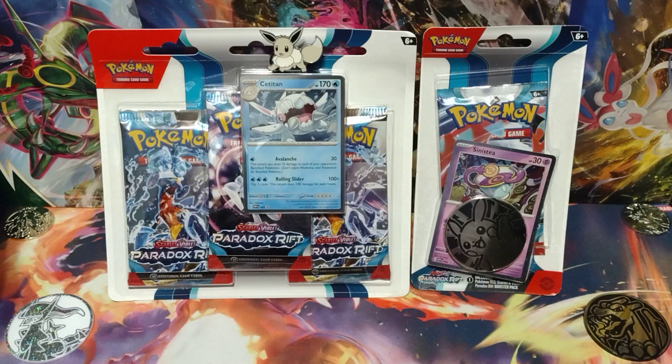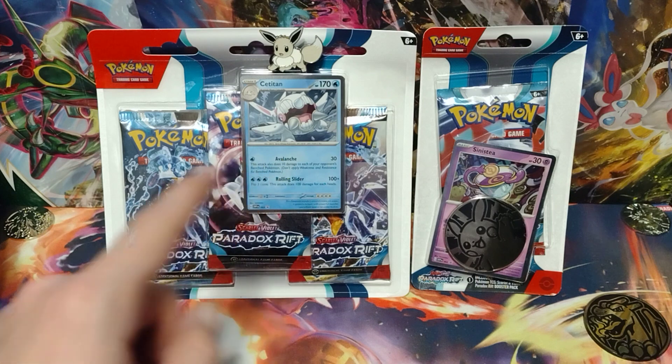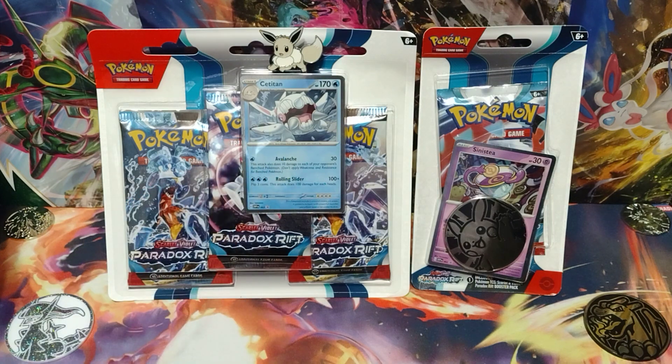Hi everybody, it's the Pokestranger, and today we're opening up the Titan Triple Pack Blister from Paradox Rift and the Sinistee Checklane Blister from Paradox Rift as well. As always, I'm going to pause the video and take out all the promo cards and packs inside, so I'll be right back everybody.